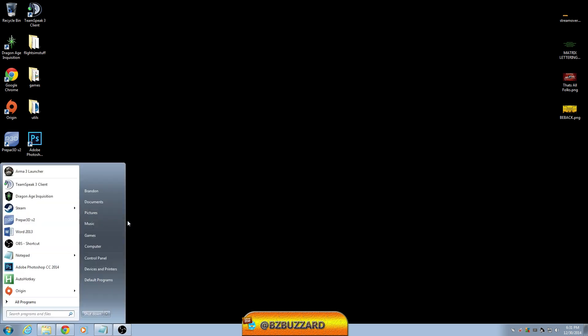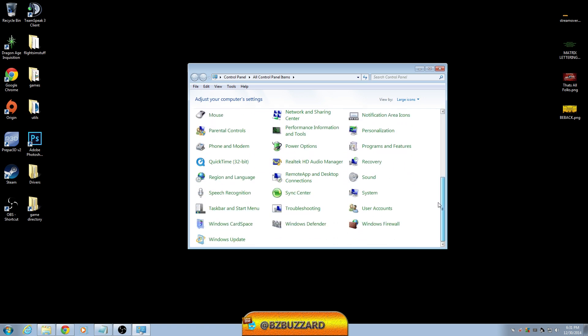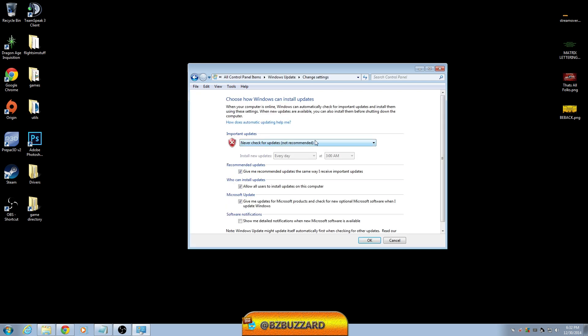Next thing we're going to do is change Windows Update settings. Windows Update automatically checks for updates a lot, and believe it or not, the Automatic Updater running in the background takes up a lot of processing power and RAM. So we're going to go ahead and turn it off. Go to Windows Update, Change Settings, and set Important Updates to 'Never check for updates.' I know it says not recommended, but what I do is check manually once a week. With this off, you save processing power and RAM, but you need to keep it on yourself to check for updates and download them accordingly.